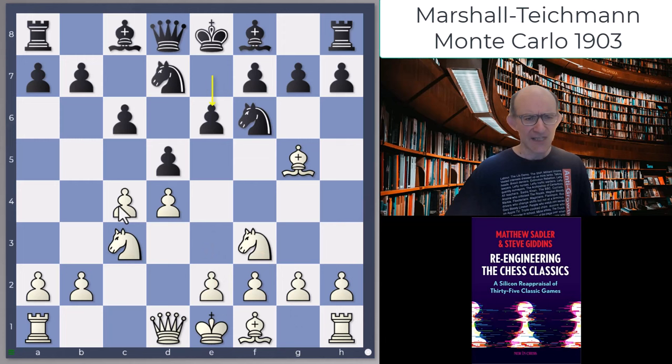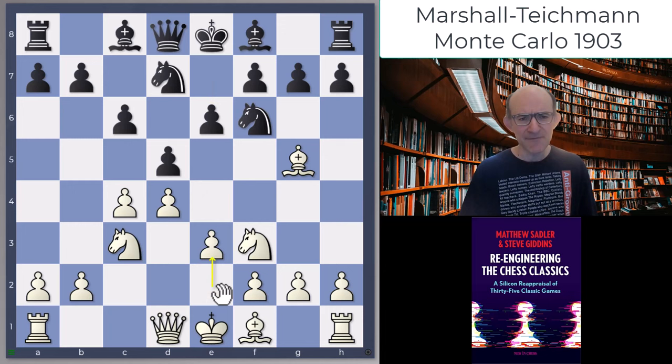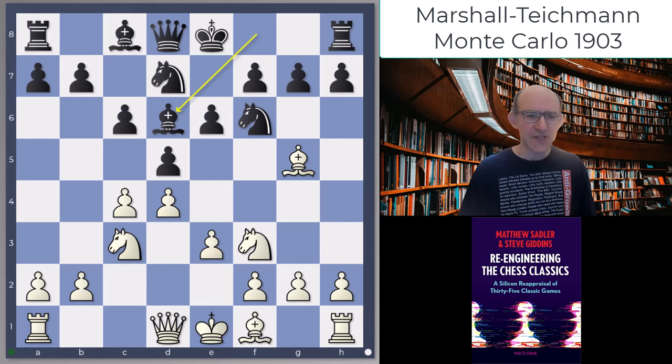After Nf3 and then e6, Marshall played e3. I think I've even analyzed the game with e4 here, but e3 is pretty standard. Now Teichmann decided that instead of playing Be7, which would be a normal QGD classical, he decided to experiment a little bit and put the bishop on d6.